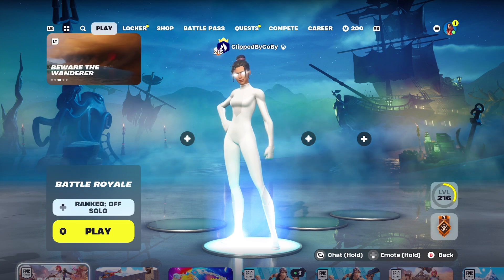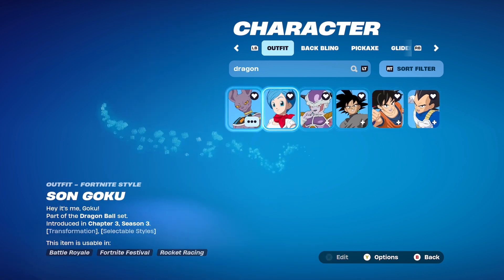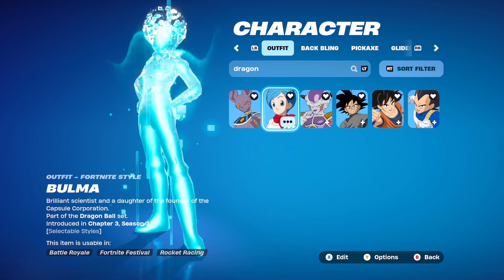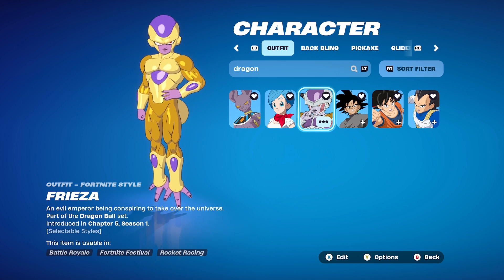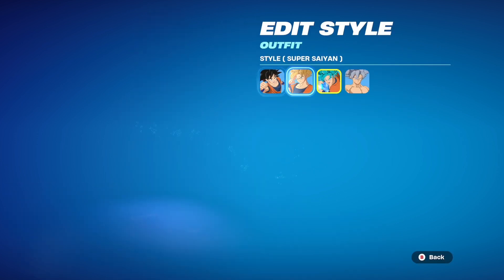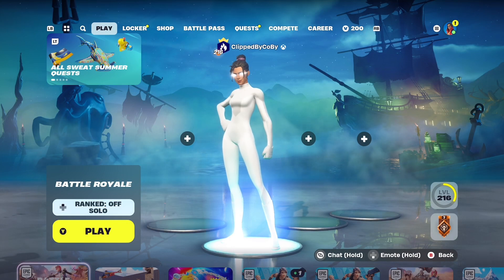Hello everyone and welcome back to another video where I'll be doing that every Dragon Ball character equals a certain rarity of weapon. I have all six Dragon Ball skins: Goku Black will be grey weapons only, Bulma will be green weapons only, Beerus the Destroyer will be rare weapons only, Freeza will be epic weapons only, Vegeta will be legendary weapons only, and Goku in Ultra Instinct form will be mythic and exotic weapons only. Let's spin the wheel to determine which Dragon Ball character I'll be using today.